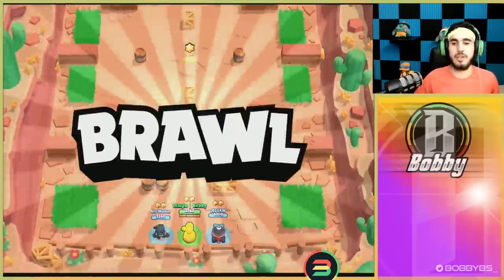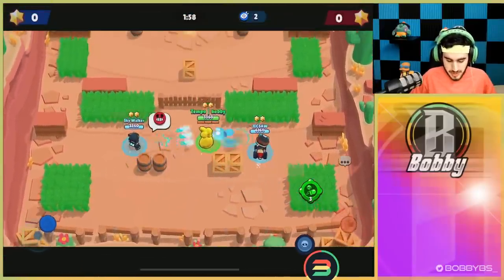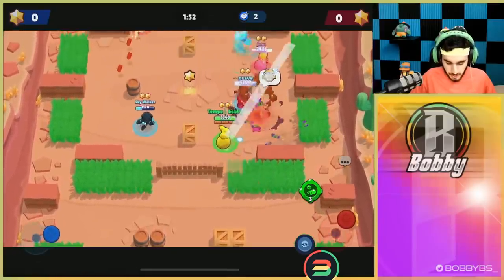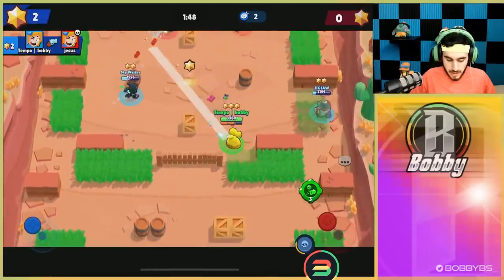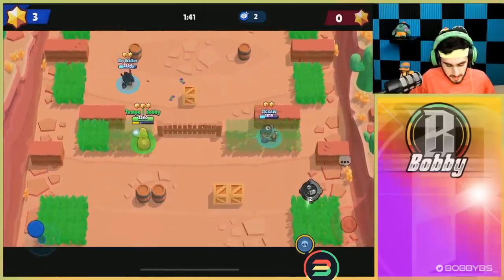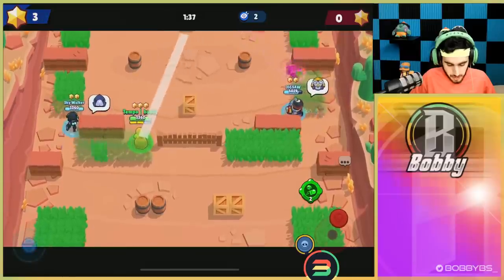Into our first game — the very important thing when playing Piper is to try and grab squishier targets, because those are the ones you two-tap. I'm going to be using Ambush star power. We're facing a Colt, a Mr. P, and a Piper. Hitting the enemy Piper is an automatic two-shot no matter what, and same with Colt after one hit. You definitely want to keep your distance when playing Piper.